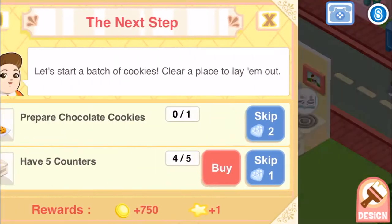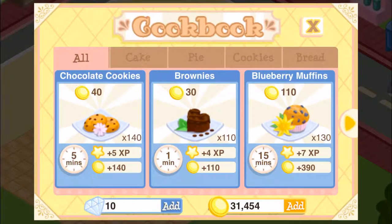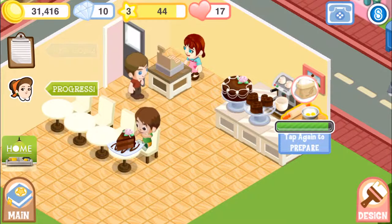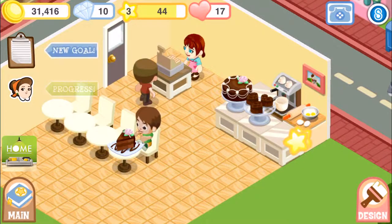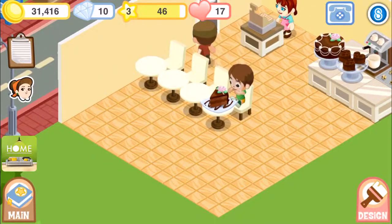That's fine because we could go to the next one now. This one has five counters — I'm not gonna do that just yet. But I am gonna prepare the chocolate chip cookies. I think I should have added a brownie, but I could wait. Let's see what else we could do.